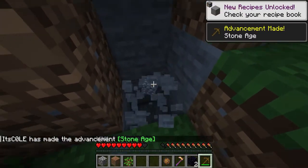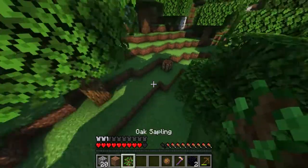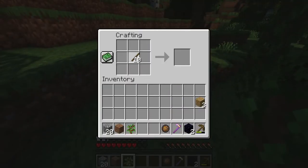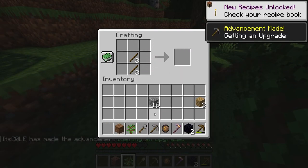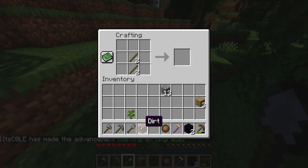Got stone! All right, we got the stone. Where's our crafting table? Here it is. So we can get — let's just put all these down — we can get a pick, shovel. Then let's get an axe. I don't think we need a sword quite yet because axes are so OP.